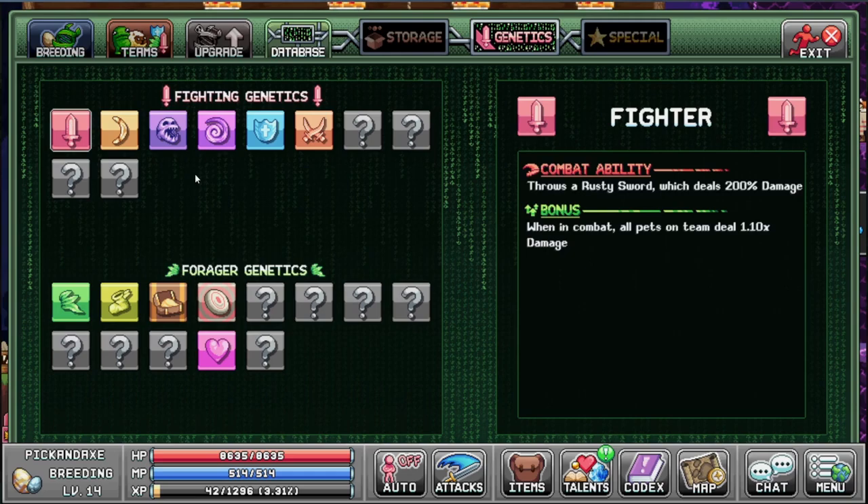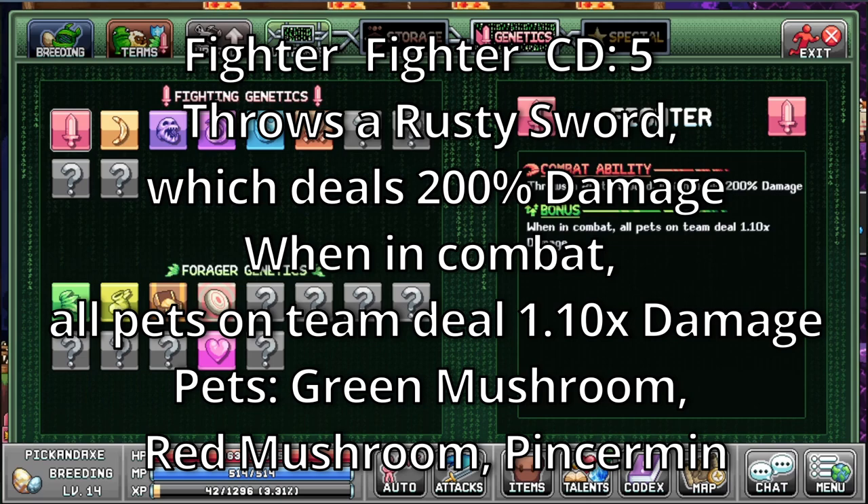So let's start here with the Fighter. It's a fighter ability with a cooldown of 5, throws a rusty sword which deals 200% damage. When in combat, all pets on the team deal 1.10% more damage. The pets that have this fighter ability are the green mushroom, red mushroom and pincer min.